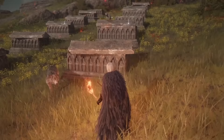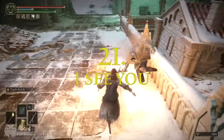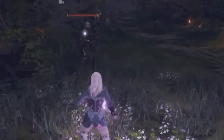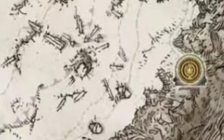Get yourself the beast repellent torch to keep wolves, giant dogs, and other annoying beasts away from you — you can grab that torch at a specific location shown on screen. Also get yourself the sentry's torch, which will reveal the invisible black knife assassins you come across in a few parts of the game — available at the location shown.